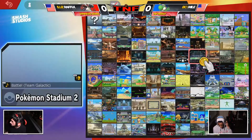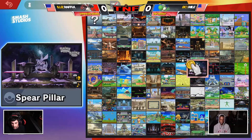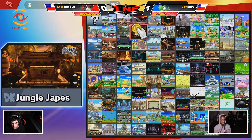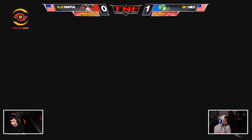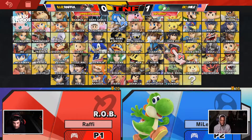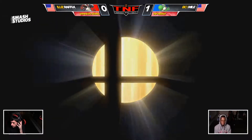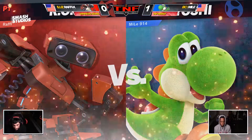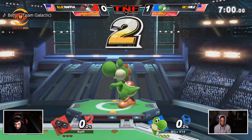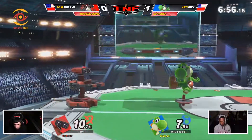We'll see what the counterpick is for game two. I assume we see the Rob stay, but I wonder where he'll go. Honestly, I don't think there's any real reason for Rafi to switch here — his other characters are not at the level of his Rob. We're going to go back to PS2. Other characters we'd see for Rafi would be Wolf or Inkling, but certainly neither are at the level of his Rob. Game one was close despite him falling far behind, so I like that he's sticking to the same stage, saying he figured this out a bit — it was just a little too late.